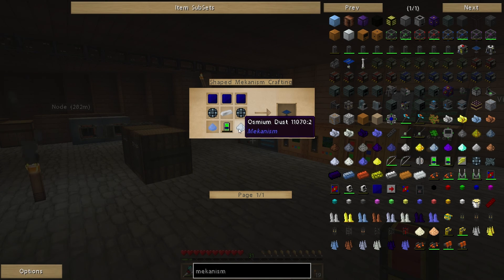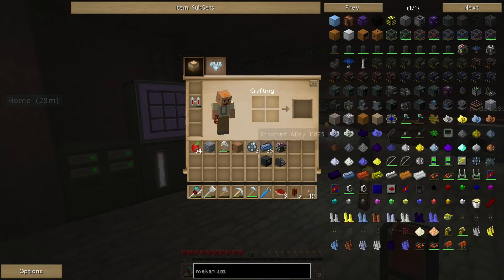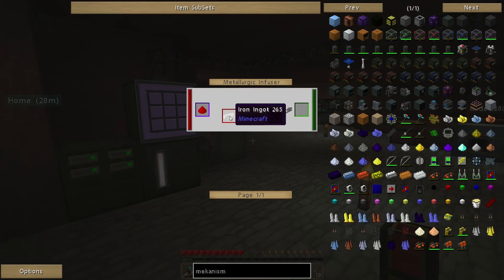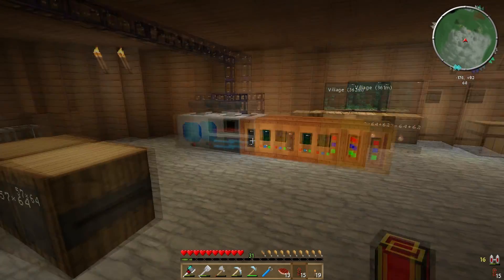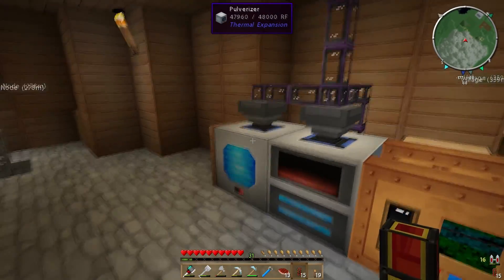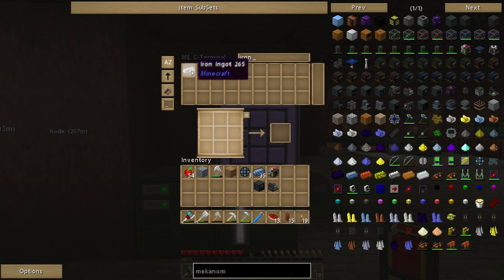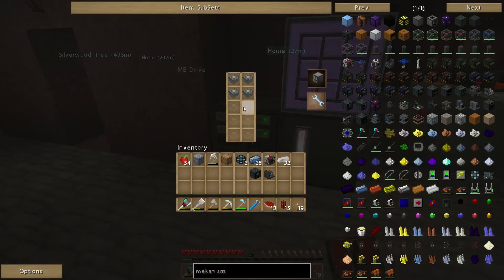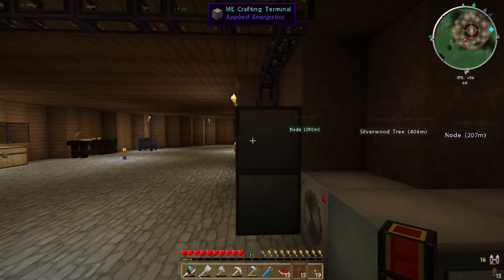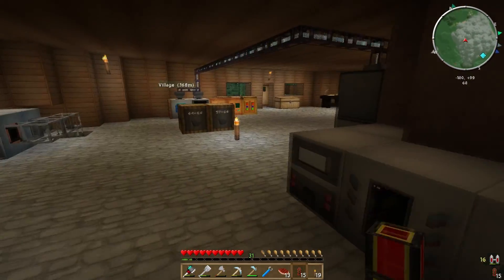A solar panel requires enriched alloy, osmium ingots, glass panes, and redstone. Enriched alloy is made from redstone and iron, so I'm probably going to make some more. I'll grab a little bit of iron — the pulverizer and macerator are busy working away on all the ores I've put into my system. I've also made some more 4K storage drives to go in my ME system. I'm a little bit low on quartz at the moment so I'll be looking to increase them later.